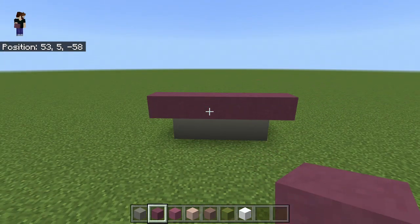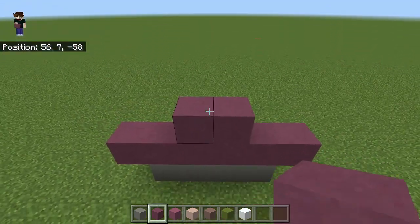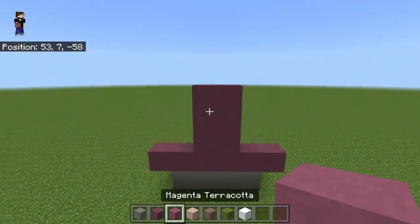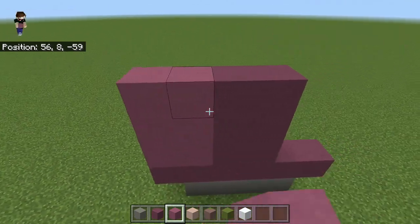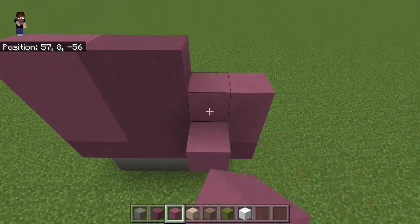In the center two blocks, go up by one, two, three. Then switch to your magenta terracotta and go six blocks in total across, then same on this side as well — and that's the front of this guy pretty much complete already.